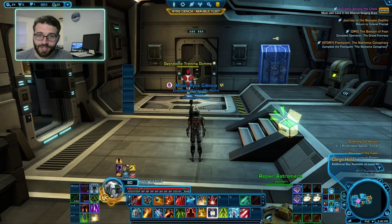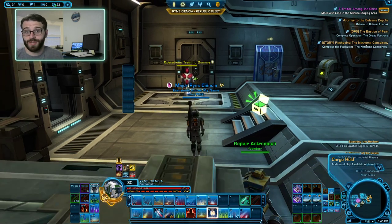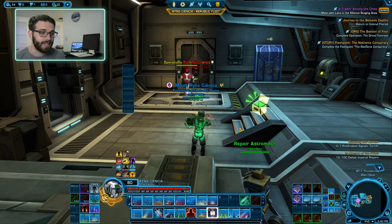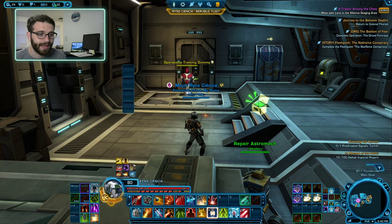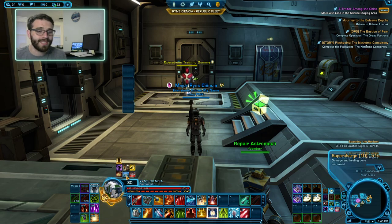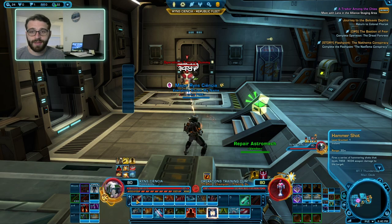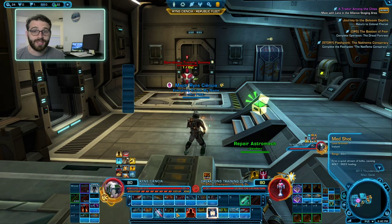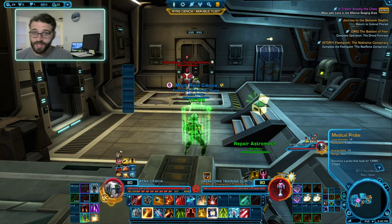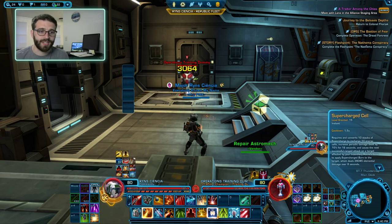Let's talk about doing damage — this is the fun part of playing a DPS. The primary benefit of playing Assault Specialist is going to be this little stack of Supercharged Cell. Supercharged Cell looks like a little cell thing that's glowing, and it's currently glowing in our hotbar, which means that we have 10 stacks of Supercharge. We build Supercharge a couple of ways: the first is by using Hammer Shot, which will build a stack of Supercharge. Med Shot will also build a stack, and using Charge Bolts or Medical Probe will build a stack. Once you have built 10 stacks, Supercharge Cell will start to glow, and you will deal 10% extra damage with your DoTs for 16 seconds.